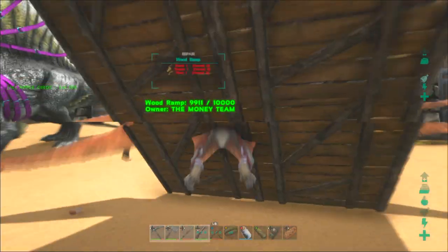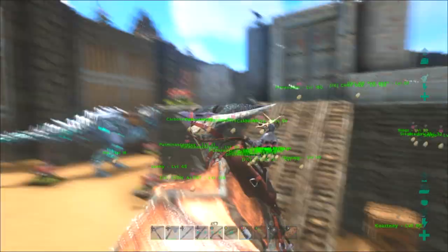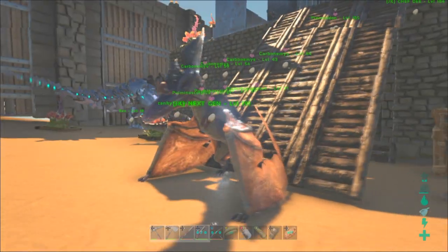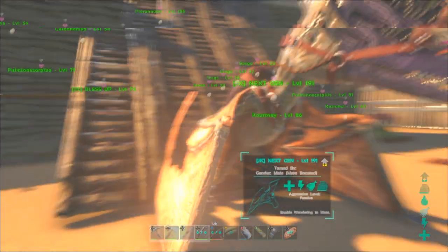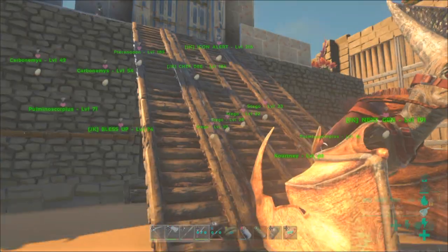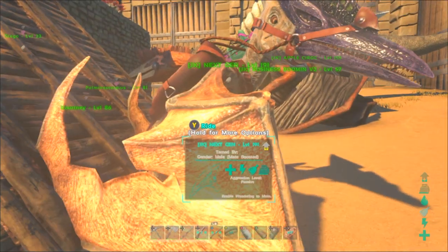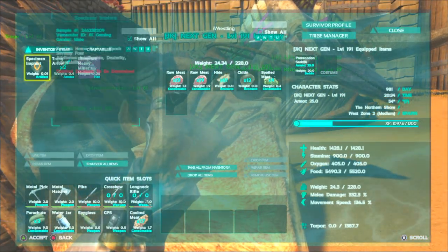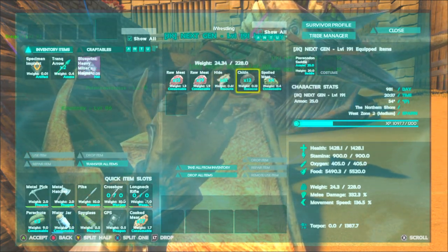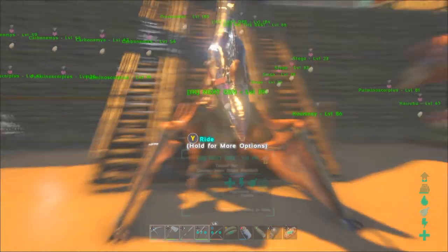We're going to go ahead and see if we can find some stuff to kill — maybe a couple alphas or something. And we're back — couldn't find an alpha to kill, sadly. I know I will eventually. We got it up to 191, so from 177 like the other one is, up to 191. Melee's already at 332, and it's only at 1000 XP, so we've got quite a ways to go on this guy. Hopefully get the melee up to 500%. And that's going to be it for this video today guys — if you enjoyed it, please don't forget to leave a like and subscribe for future videos.